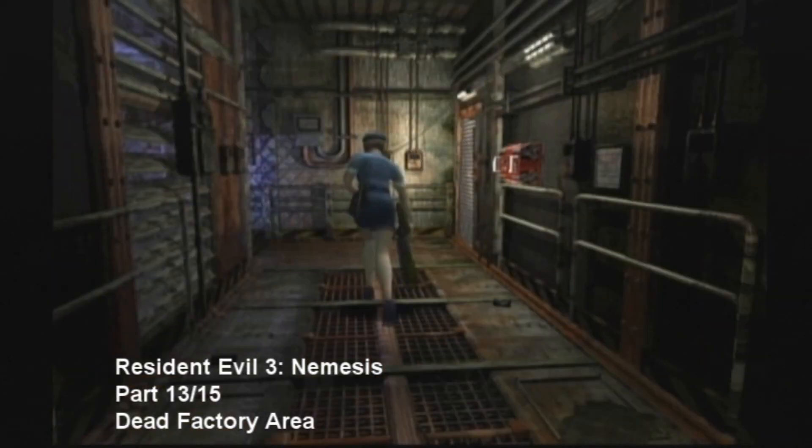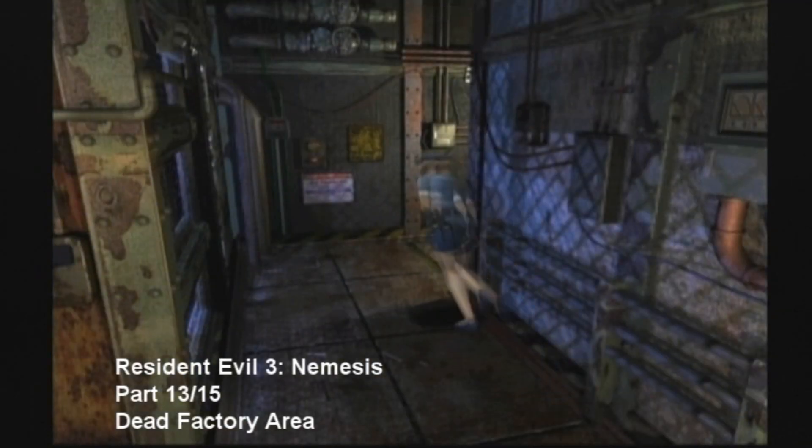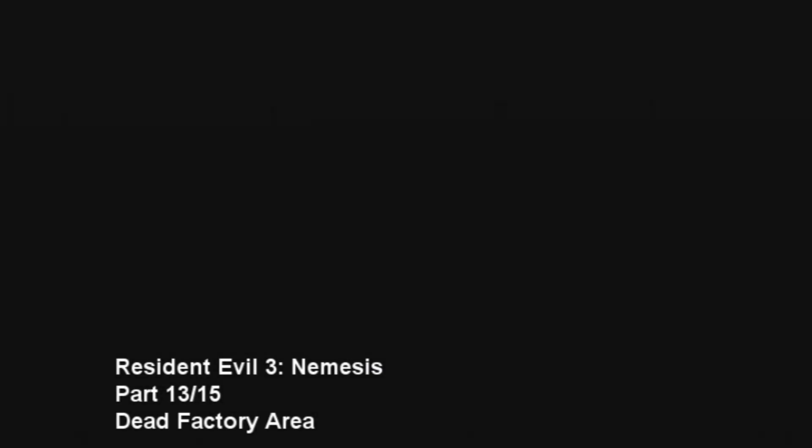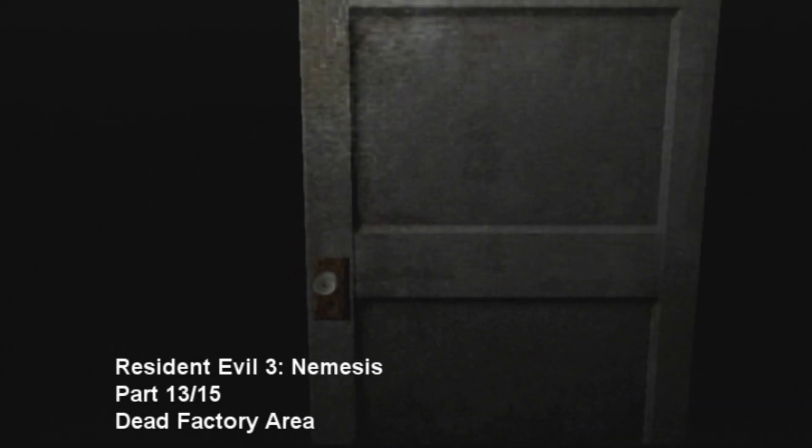Hello everybody, this is Dagos Seda, and this is a pretty schnazzy walkthrough of Resident Evil 3 Nemesis, parts 13-15. We are in the Dead Factory, and this is actually the final area of the game.